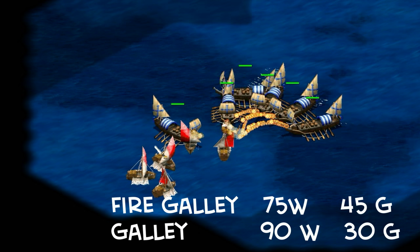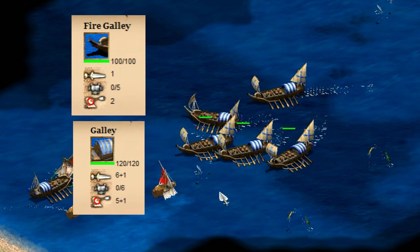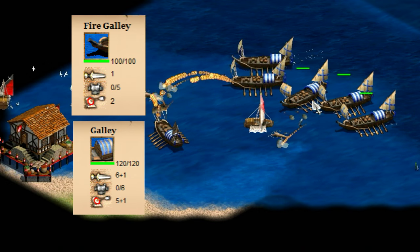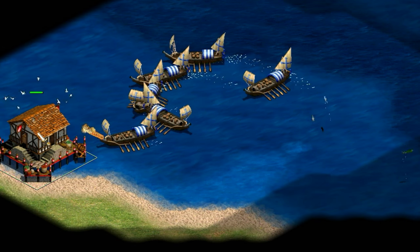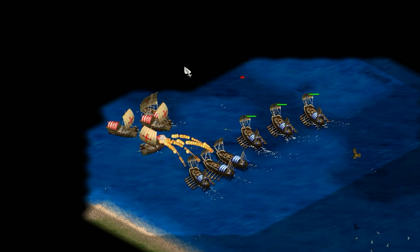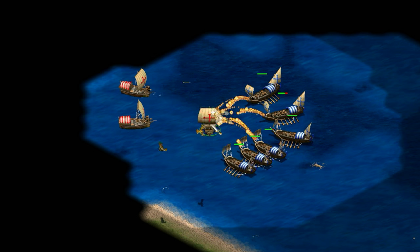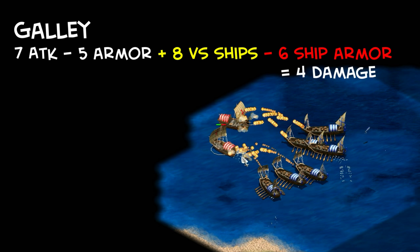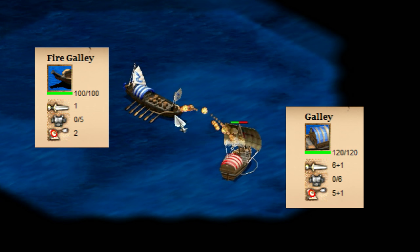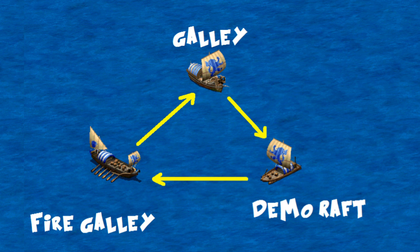Galleys in our new triangle are countered by the fire galley. Fire galleys cost the same total number of resources, but the cost is shifted more toward gold. Their stats look pretty weak, but that can be quite misleading. They take one minute to create — the same as the galley — but they kill fishing ships in less than half the time. They dominate the galley in similar-sized battles, taking four damage per shot but dealing damage to galleys at what appears to be five or six times that rate. Basically, they don't take most of the bonus damage versus ships that galleys dish out, and instead do their own bonus damage against ships.